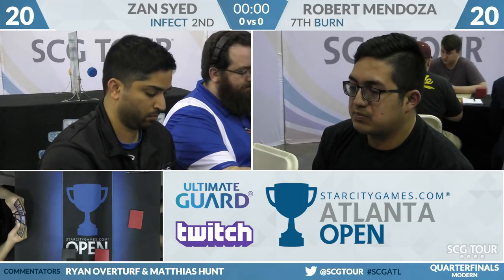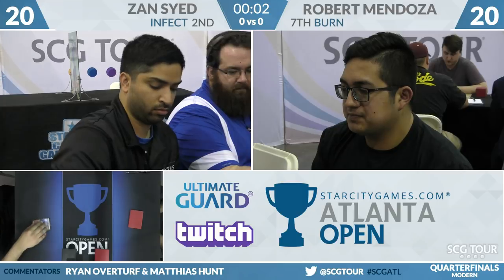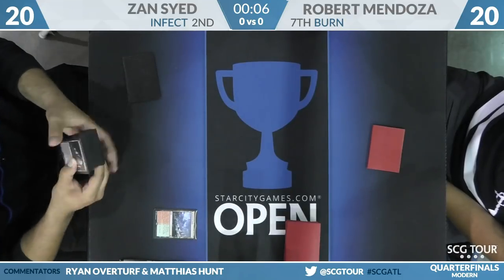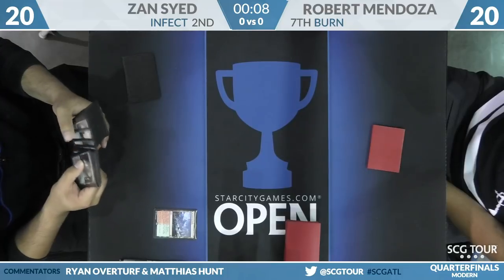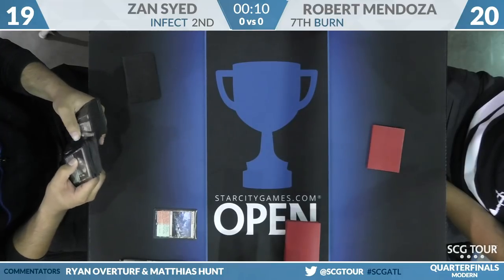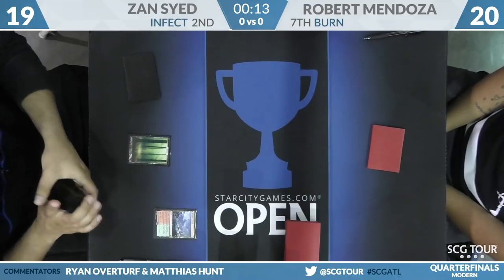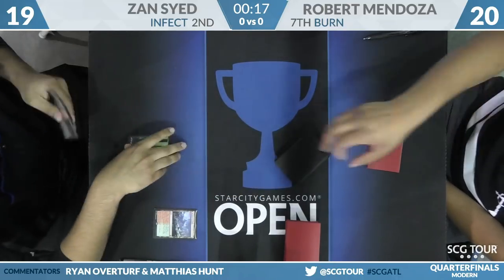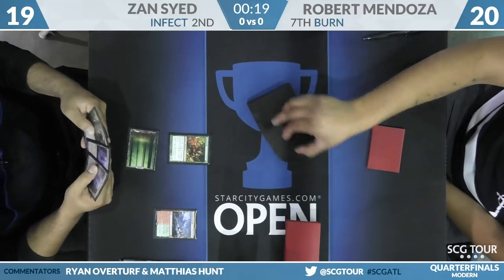Zan has been putting up very good results on the tour. He's on the play. Both players have kept, and we are going. A Kraken of the Fetch means we're going to have a Glistener Elf for a Noble Hierarch — both great ways to start the game. Really nice to be informed that your opponent is on Burn. Basic Forest is a relatively easy choice in this matchup.